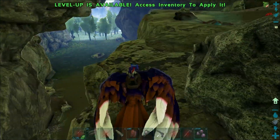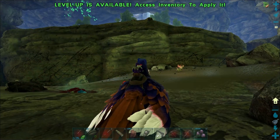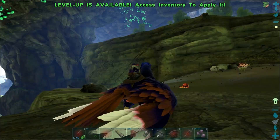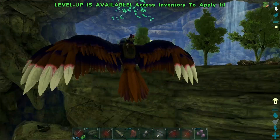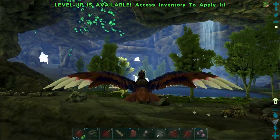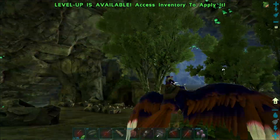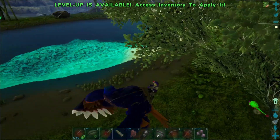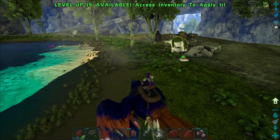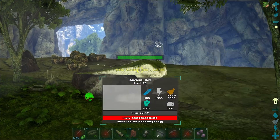Let's get our bird. We are pretty safe over here at the moment. Oh — that is one of those really bad guys, we can't even kill this guy. An Ancient Rex! I mean... we could try.